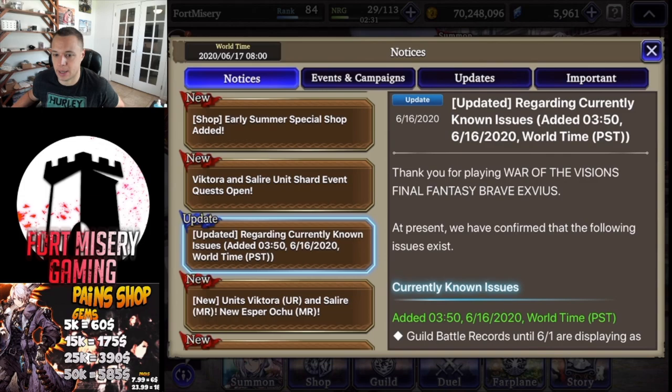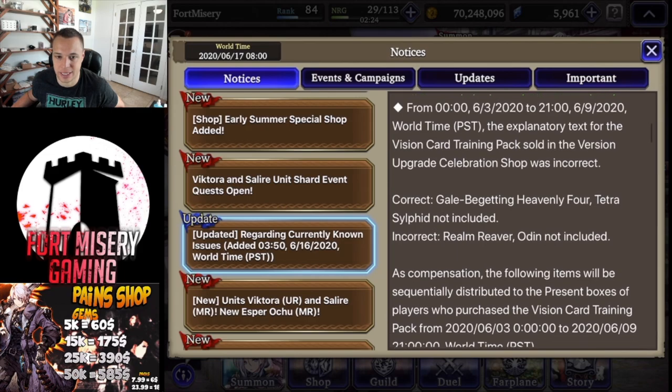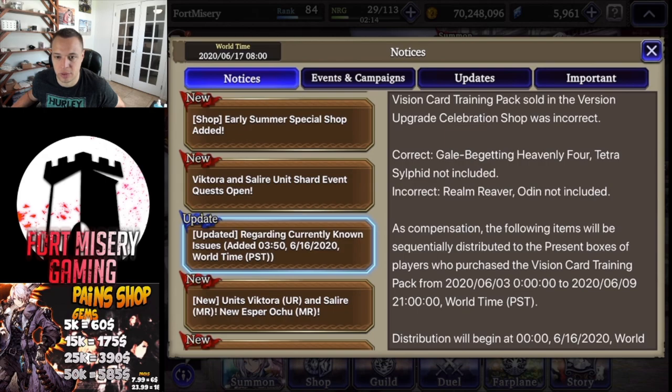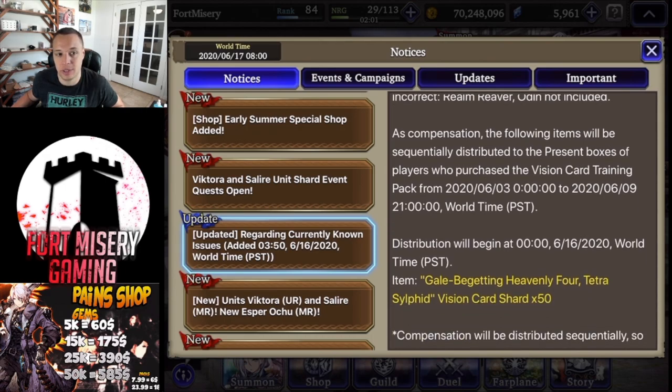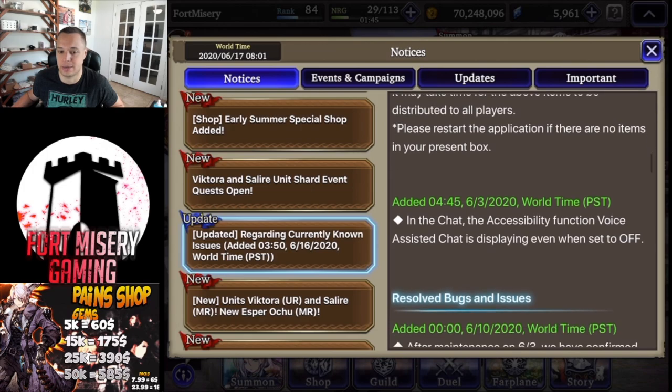First off, they had an error with the explanatory text for the vision card training pack sold in the version upgrade shop — it was incorrect. It didn't include the Gale Heavenly Tetra, and it also incorrectly said Odin wasn't included, but he was. For compensation, anyone that purchased that vision card training pack is getting 50 Tetra Sylphid shards.